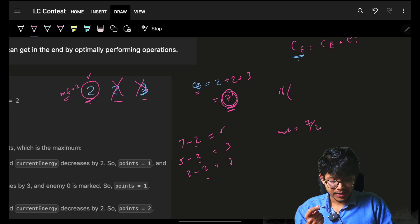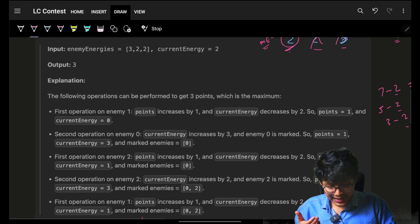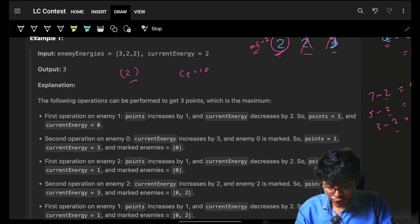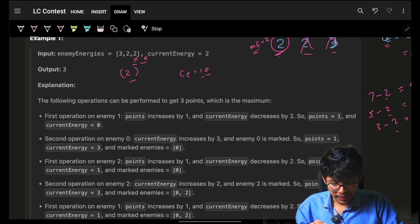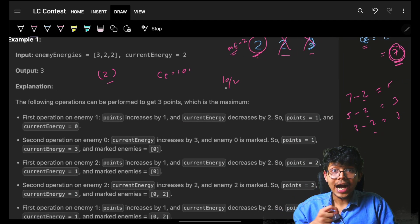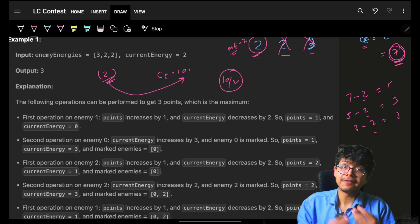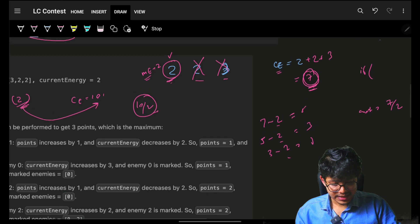Example two: enemy energies = [2], current energy = 10. There are no other enemies to add to current energy, so we add nothing — current energy stays 10. How many times can we subtract 2 from 10? That is 10 / 2 = 5 times. So the answer is 5. In example one, 7 / 2 = 3; in example two, 10 / 2 = 5.